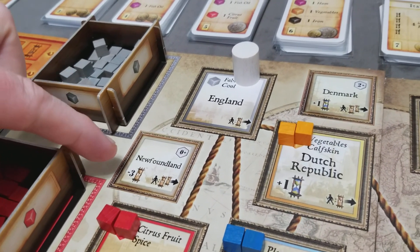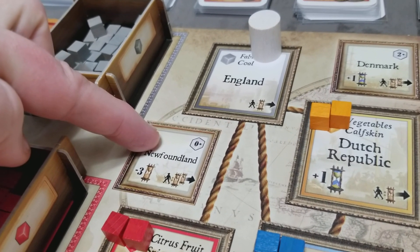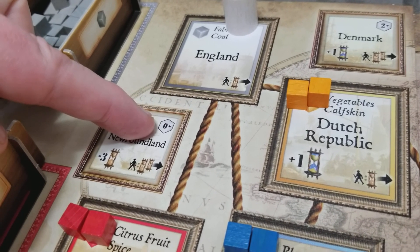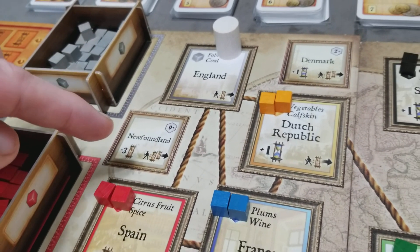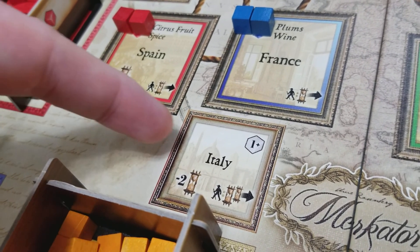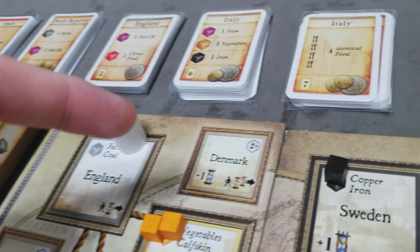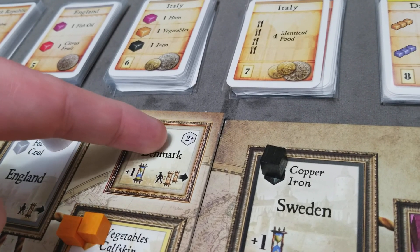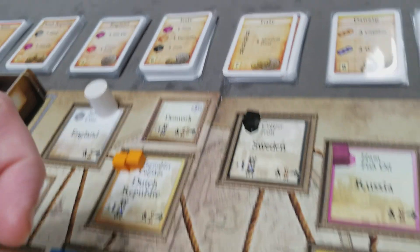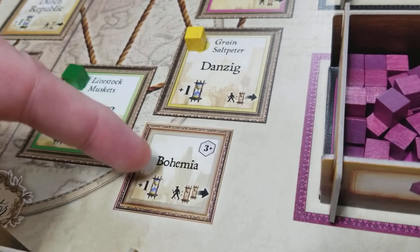There are also four minor locations that are not connected by rope. When a player places the Mercator token on one of those minor locations, all spots with zero or more cubes would get an extra cube placed on them — so basically all of the major locations would get a cube. When Italy is traveled to, all of the major locations with one or more cubes would get an additional cube. And when you travel to Bohemia, all the major locations with at least three or more cubes would get an additional cube.